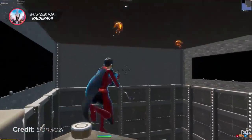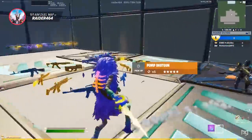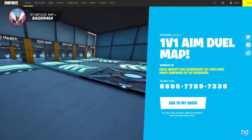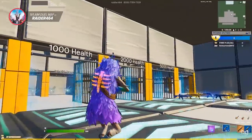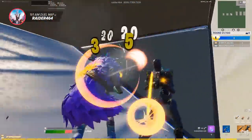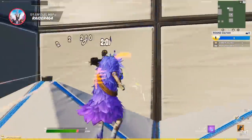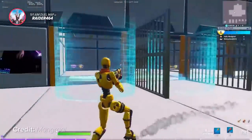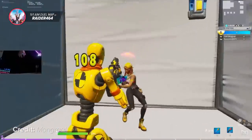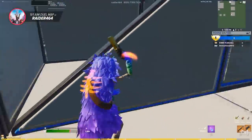After you've gotten your aim pinpoint accurate through Scavox, you're going to want to put your newfound aiming skills to the test against a real player. The Raider 464 Aim Duels map is exactly what you need next. This map lets you customize your health, weapons, and overall fighting space. It will help you warm up incredibly quickly and ensure your tracking and crosshair placement are honed to their absolute best potential. Almost every pro player at the top of the Fortnite scene uses this map and has permanently implemented it into their warm-up routine.